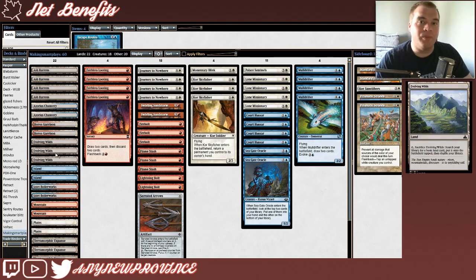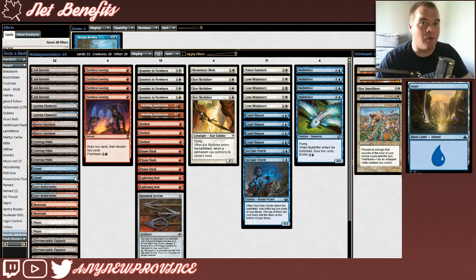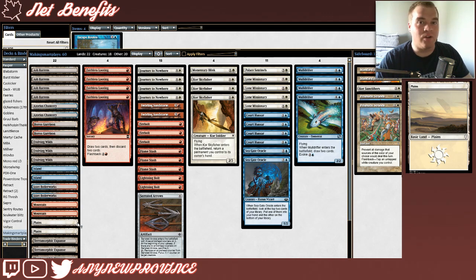Along with our Ash Barons to tutor up the colors we need, we're also running six pauper fetches — three Evolving Wilds and three Terramorphic Expanse. They're functionally the same: you tap them, sacrifice them, search your library for a basic land card, put it onto the battlefield tapped, and then shuffle your library. Finally, we have our basics: two Islands, two Mountains, and two Plains. Having two of each basic is really smart because our fetch lands should always have a target, but it'll also lead to some interesting and difficult decisions when we're trying to search up a color to cast two spells in the same turn.